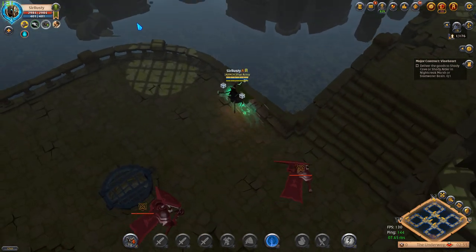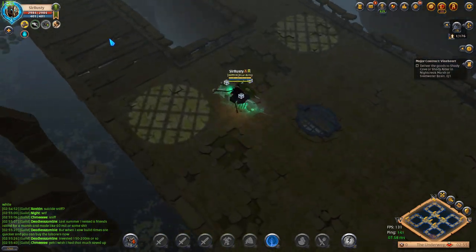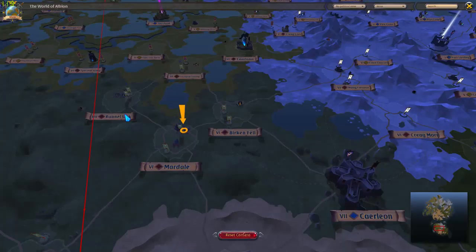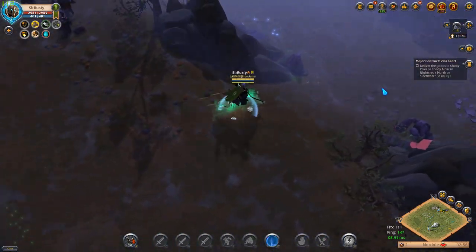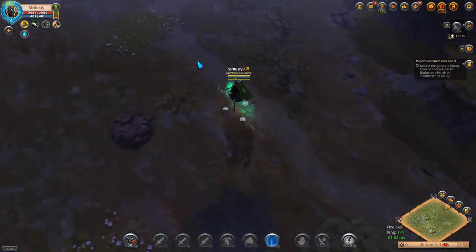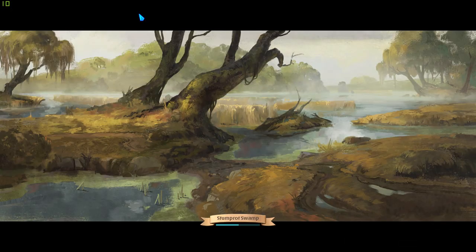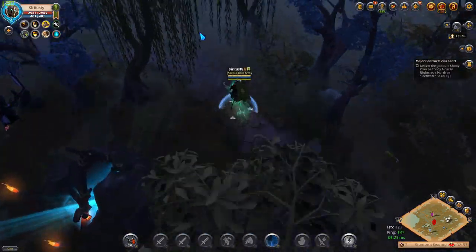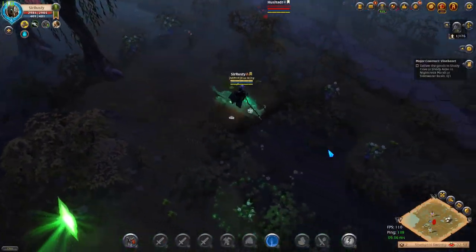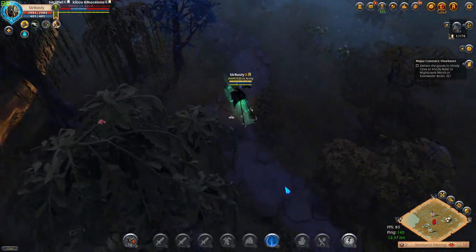The underway is riskier than taking the long route, but it's a lot quicker. If you hug the walls perfectly, you can avoid the guards. I spot some gankers, so I start running back to the gate. They know they're not quick enough to get me if I zone, so they give up and I take the long way around.